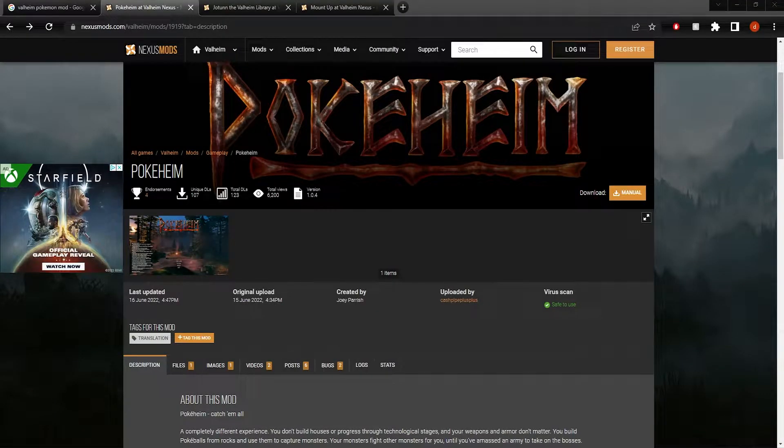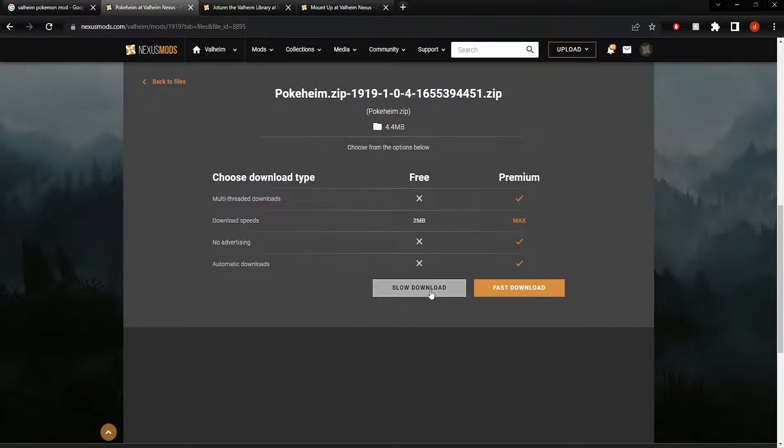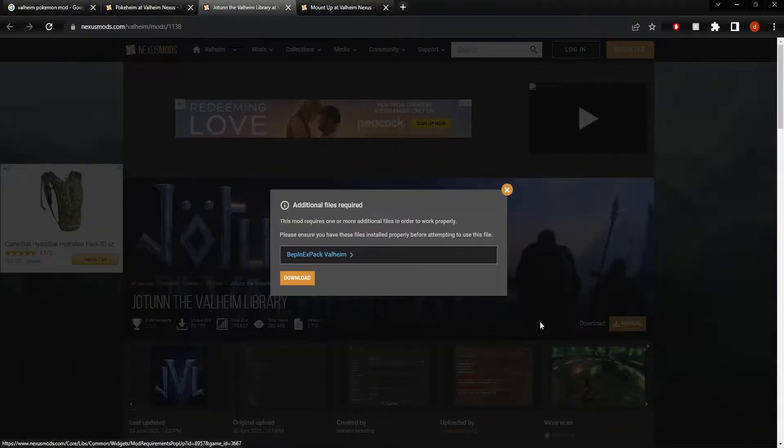I'll include links in the description, but if you just type Pokeheim Valheim mod in Google, you can find it right off the bat. Nexus Mods does a good thing where if you click download and other mods are required, it shows you what you'll additionally need. Pokeheim does need other mods, so we'll go ahead and get Pokeheim downloading, and in the meantime we'll get the other mods that it's dependent on as well.